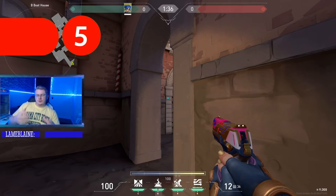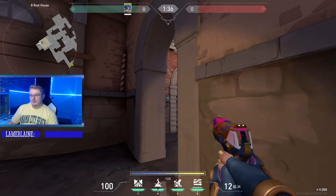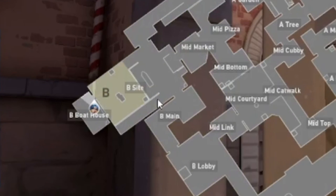The next trick is for B-site. If you're defending and playing from Boathouse, and somebody is coming up through lane, you want to stun that area to slow them down so you can peek. Aim right here at these arches, aiming in the middle of this first square — this first brick there — and throw your relay bolt. You'll stun this whole corner area right there.